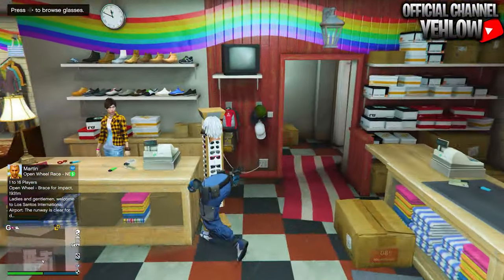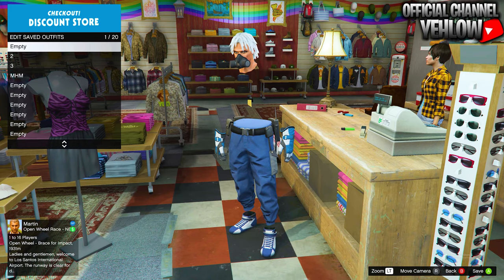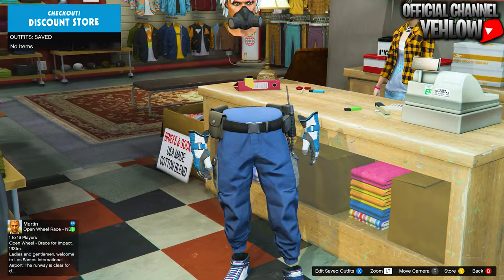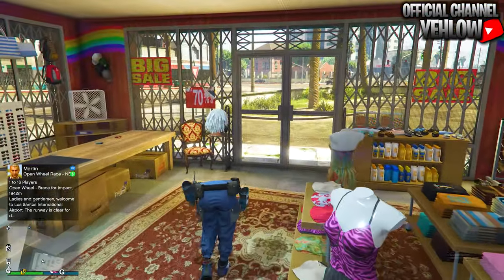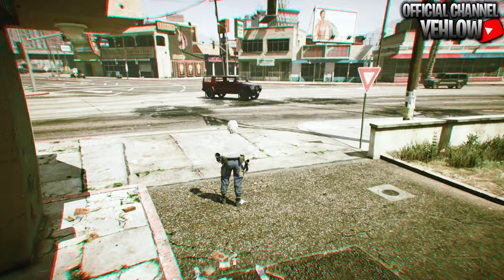To start off, make your way over to the clothing store or anywhere where you can edit your saved outfits, and all you want to do is delete all of the outfits you currently have saved. Once you do that, bring up your map, head over to Online, and swap characters.